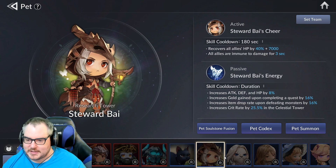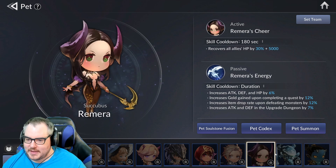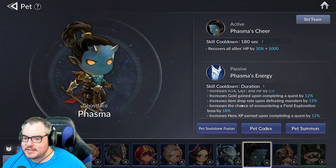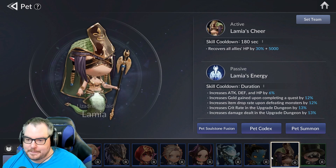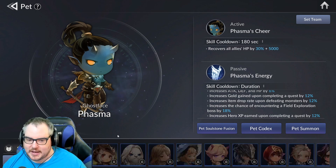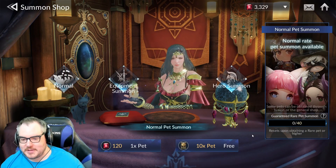There are a couple of rare pets I want. The one I'm fishing for is Phasma — he gives you an 18% increased chance of encountering a field exploration boss, which is absolutely insane for long-term goals. Rare pets are around 1–2% chance, so very unlikely to get this even in 500 summons. But I want it, so let's waste the 60 dollars.